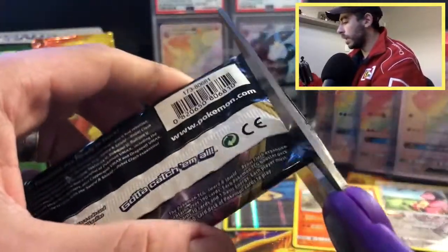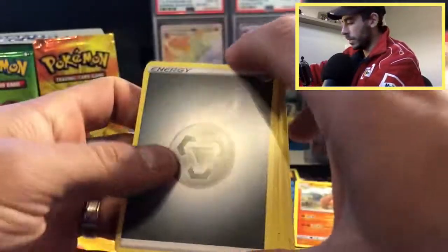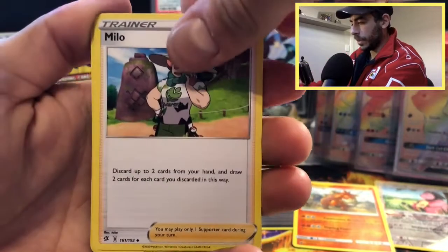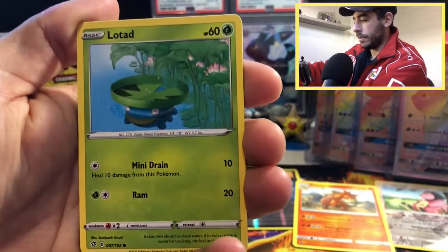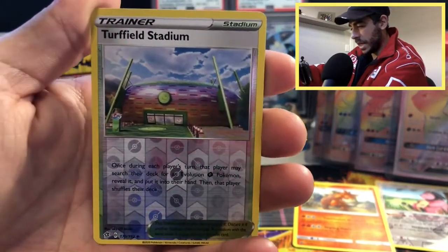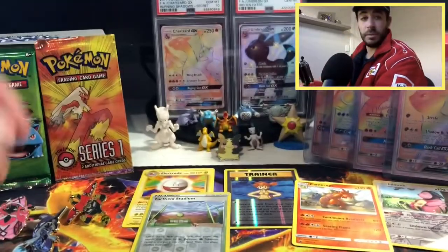Hopefully we get some better luck than the last two — the reverse holos are okay but you're usually wanting something more decent. Looks like we're not going to get anything really good from here either. Energy, Bronzong, Milotic trainer card, Shuckle, Bronzor, Toxel, Litwick — love Litwick — Clefairy, reverse holo Turffield Stadium — very nice, don't have that one yet — and a Galarian Runerigus. Haven't seen that one before — cool.